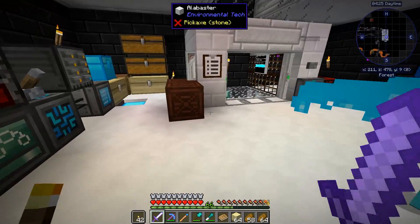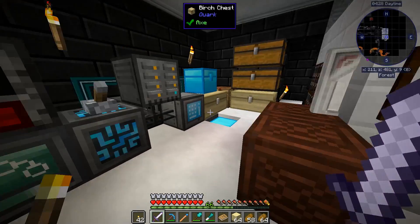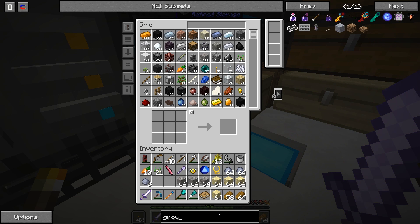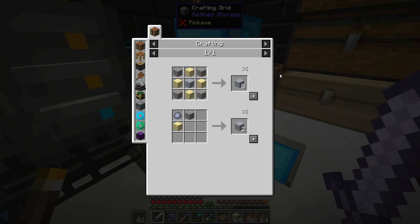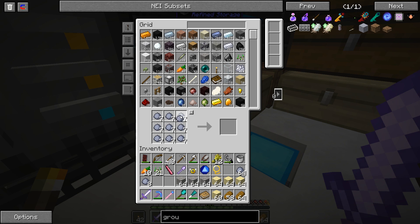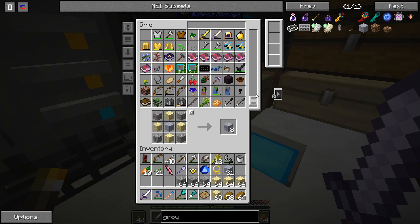Three energy cells with eight million redstone flux each — that's pretty good. So basically let's craft this grout thingy. Clay is what I need the least of, so hopefully I can craft a lot of grout. And I'm getting eight for each as well — that's good.